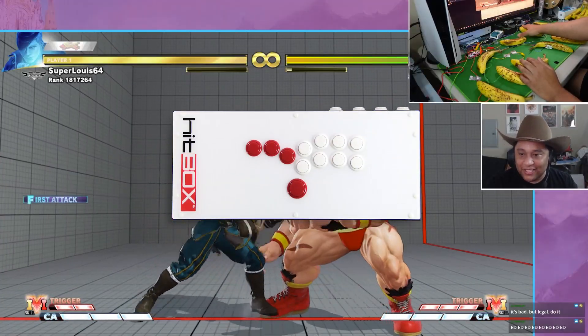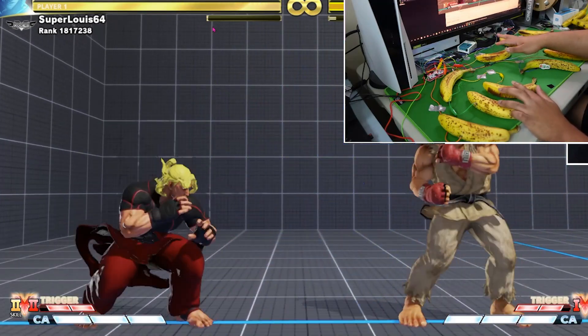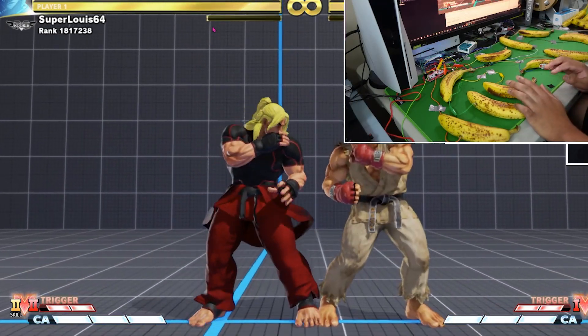Honestly, the number one reason why I built the banana controller is because of this little thing right here — the hitbox. And if you're on FGC Twitter, you know that this box of buttons gave us content for weeks. When I first saw the hitbox, I realized it was just a glorified banana controller. The banana controller has shortcuts just like the hitbox, all the way down to how it does DP inputs. It is actually easier to do DPs with bananas than it is with an arcade stick. That's not a sentence I thought I would ever have to say.